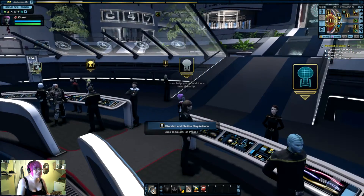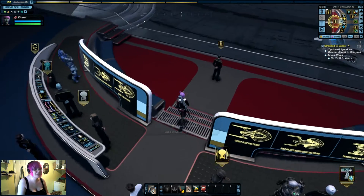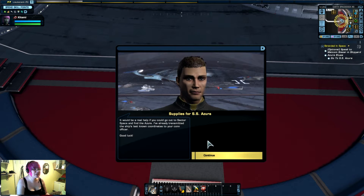We will be getting into PvP because PvP in this game just rocks. Malcolm Sisal, we will talk to you. So you're here to talk about the missing freighter. We haven't had a communique from the SS Azura in more than 20 hours. Dana Brat is an experienced captain and the daughter of a former Starfleet officer. If you don't know who Brat is, you need to go back and watch The Next Generation. Seriously. Also, the SS Azura mission is actually quite important — it was originally the tutorial mission, and it gives you access to a merchant, which is really cool.